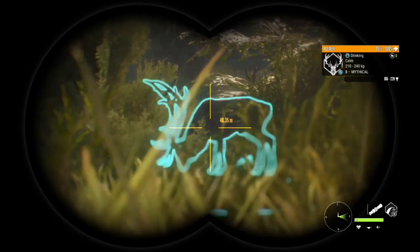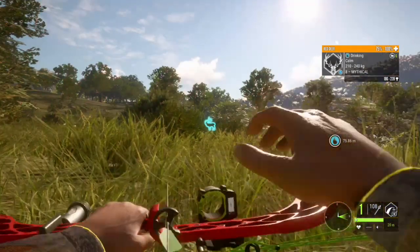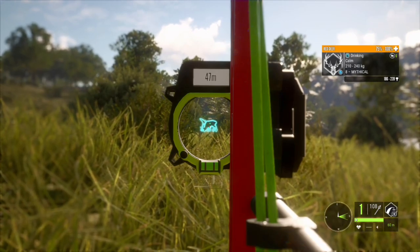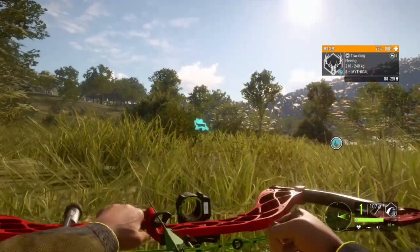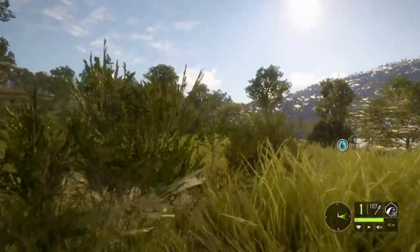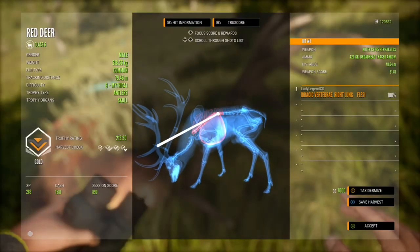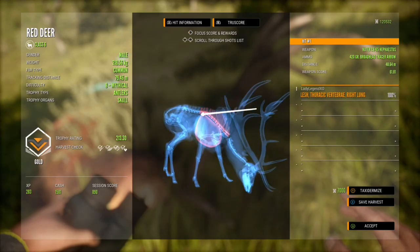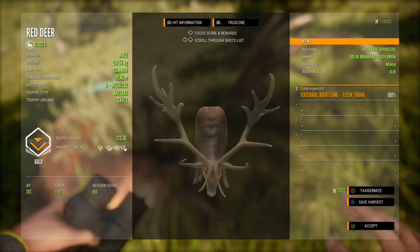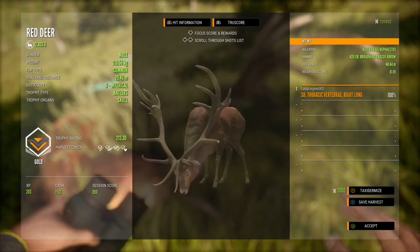I want to get a little bit closer. There's a beautiful level seven in the background — I could probably take both with the M1 — but I really want to shoot this guy with the bow. I'm using the CB65, and the reason I use this bow is because I really enjoy the rangefinder on it. I'm probably going to take the crossbow next. I got lucky with that shot — it was a little high — but even with thoracic vertebrae we still got right lung.